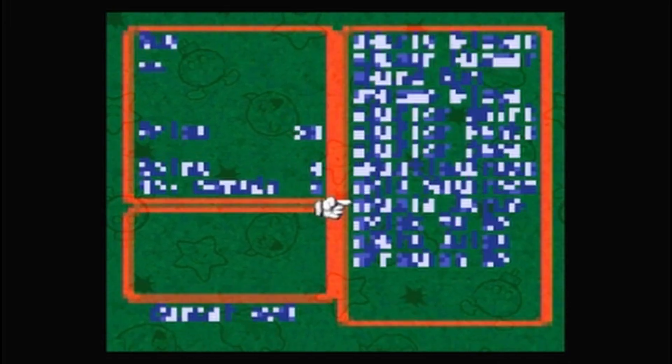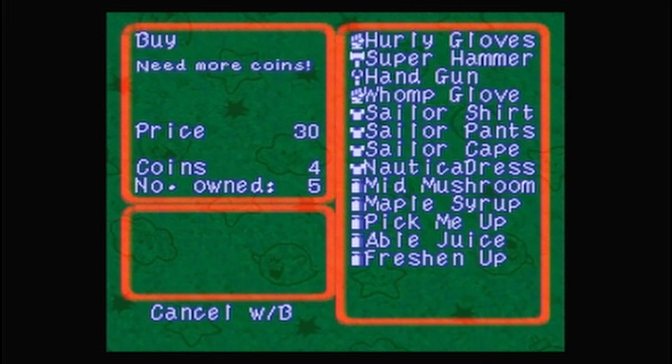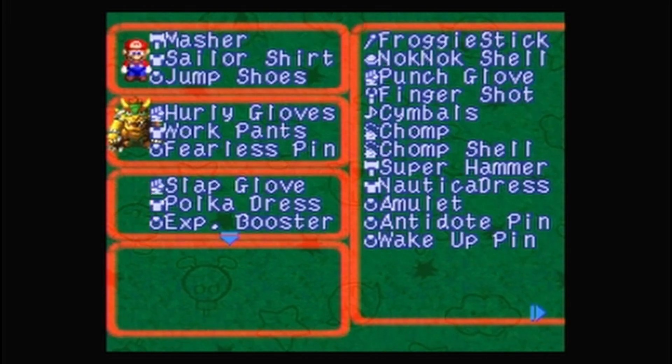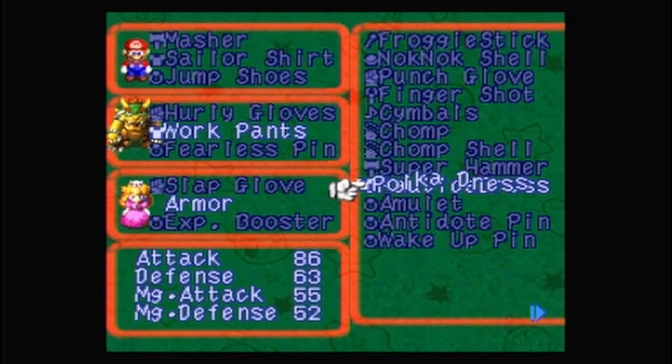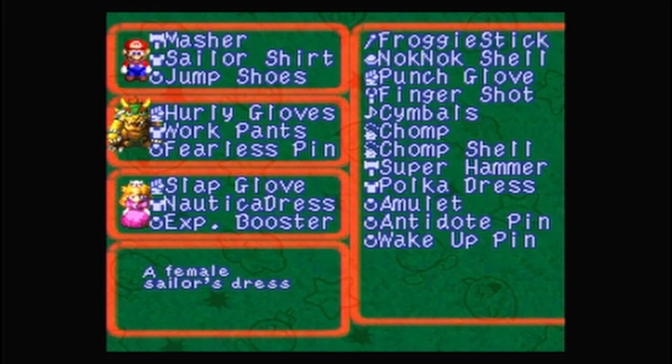Get a couple of maples. Need more coins. Let's get her nautical dress on so we can sell the poker to us.